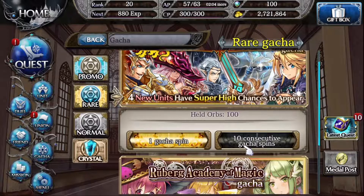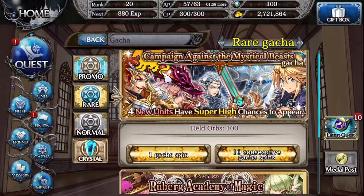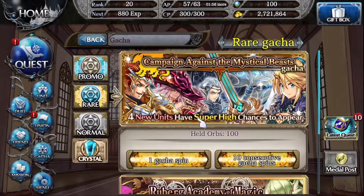Also, if you enjoy this video, please click the thumbs up. Let's hop right into it — we got 10 spins we're gonna be doing here. We're gonna get started on this one here: 'Campaign Against the Mystical Beast.' Let's get into this Campaign Against the Mystical Beast — 10 consecutive gacha spins.